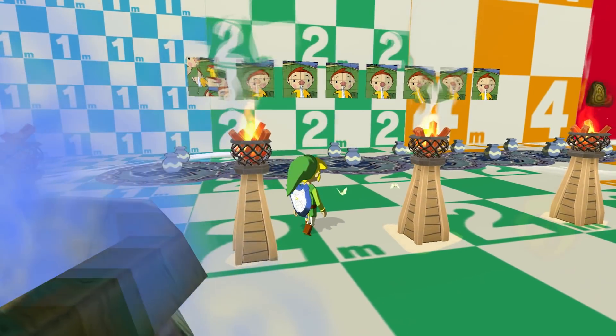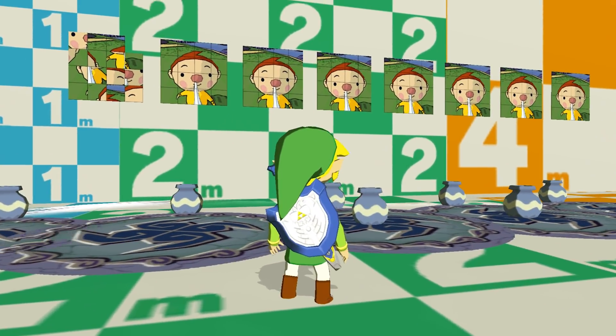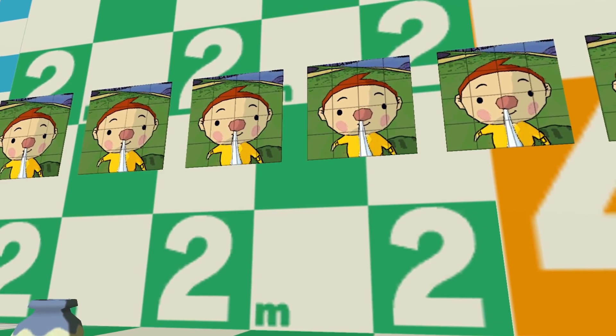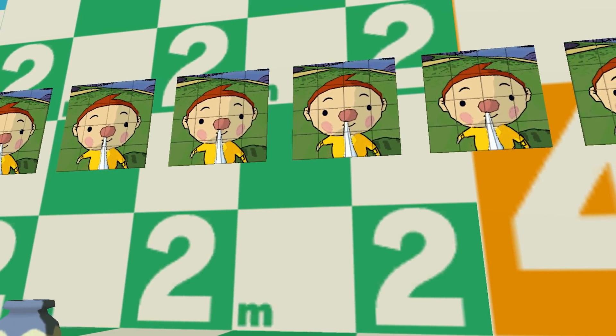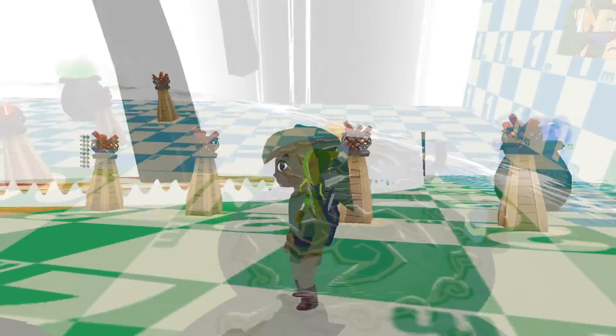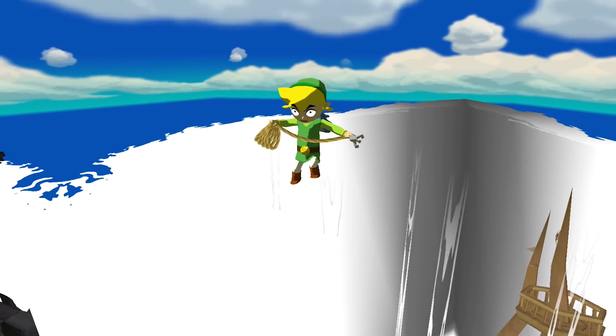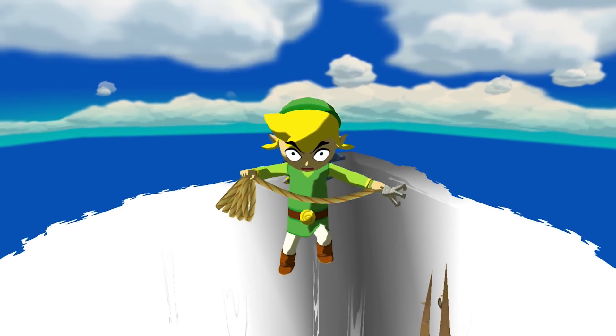If you pay close attention, you'll notice that the true villain of Wind Waker is revealed — and that is none other than the sickly booger kid. You'll see several portraits of the sickly child with urns right in front of it, probably filled with the snot of his enemies. Link, if I saw that, I too would bounce.